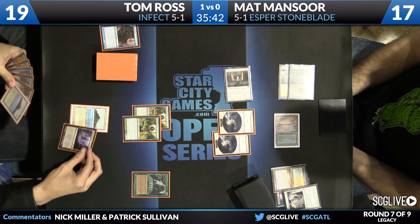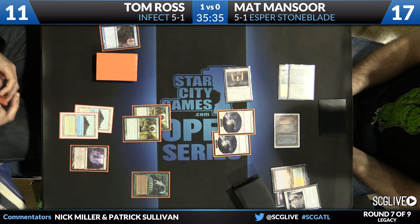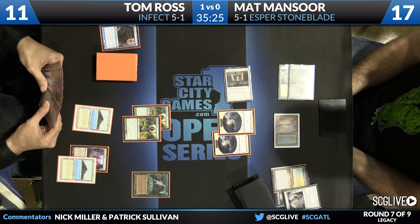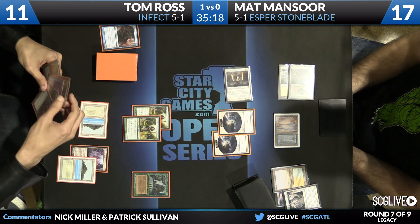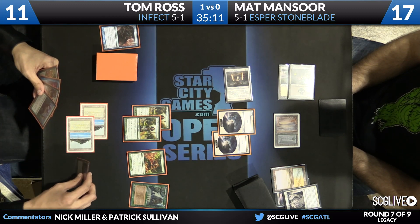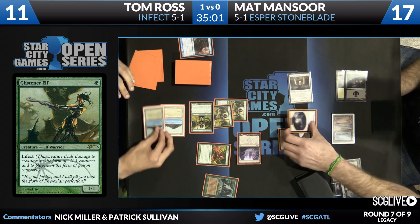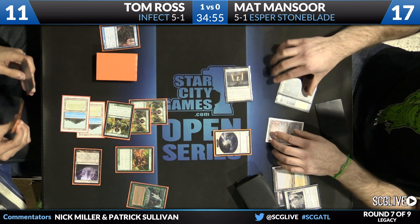Tom takes all three cards from Sylvan Library — that is an aggressive move. Tom's life total is not much of a resource in this matchup; if he loses it's likely to be overwhelmed by card advantage or removal, not because he got nickel-and-dimed on damage. So I like picking up all three. Tom goes with the Glistener Elf, and Matt is quick to just chump block there, saving himself four Infect tokens. The triple Exalted here is nothing to scoff at.